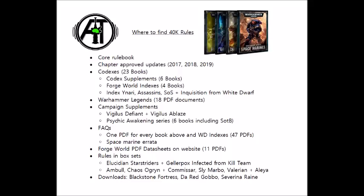Next up we have Chapter Approved 2017, 2018, and 2019. Naturally 2019 is the most important one, as it's the most updated version of the points costs for units in the game, and has all the current matched play rules and most recent missions. Chapter Approved 2019 also has several datasheets, including all of the fortifications and a bunch of 40k units — mainly Slaanesh and Khorne demons who've had recent models come out — and a narrative game mode called Spearhead, amongst other narrative and open play things.